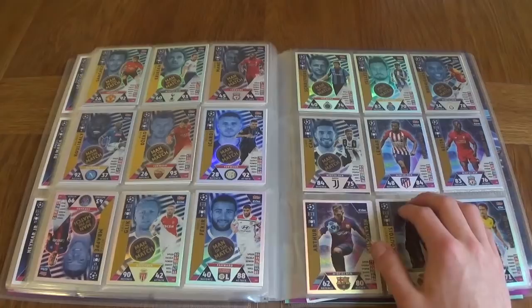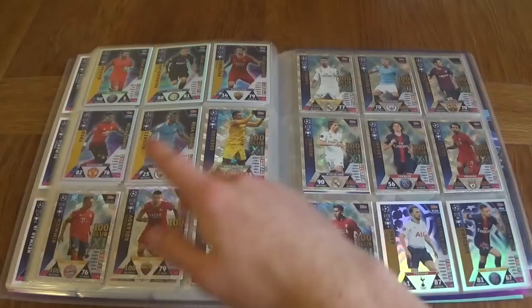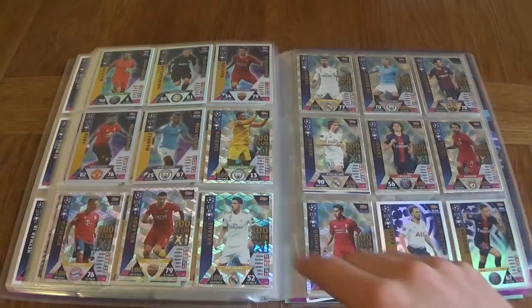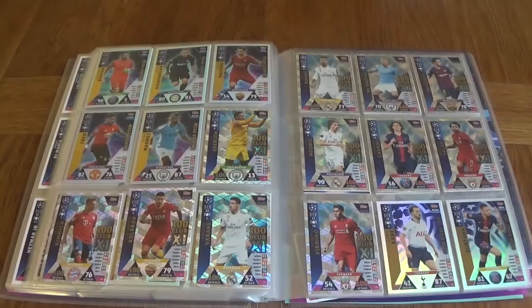We've got Le Mar, Keita, Arthur, Courtois, and Delaney as the mega signings. We've also got Buffon, Llorente, and Pastore, Fred, and Rodri — these are all the mega signings. For the 100 Club we've got Ederson, Kimmich, Kolarov, Varane, Ramos, De Bruyne, Busquets, Modric, Cavani, Mohamed Salah, and Roberto Firmino — all the 100 Club cards in the collection. As per usual, there are 11 of them.